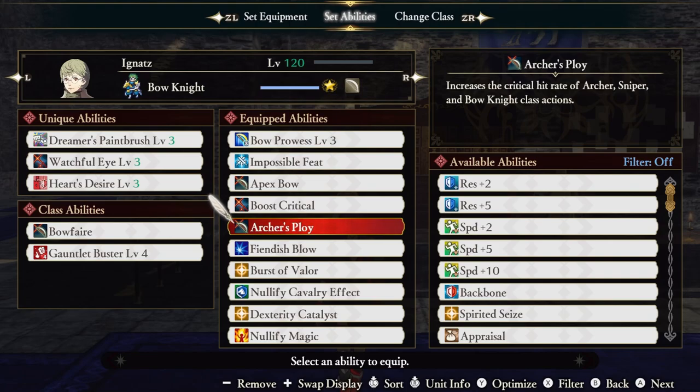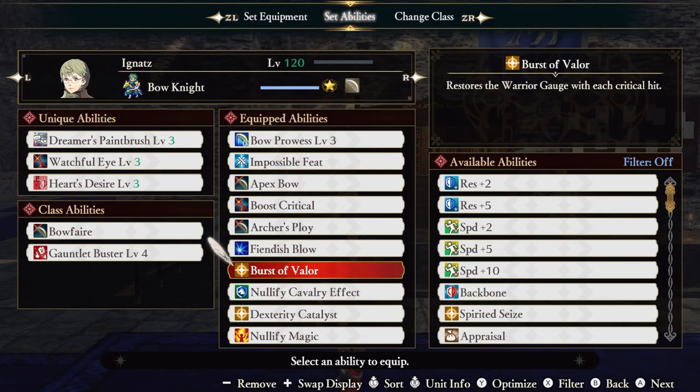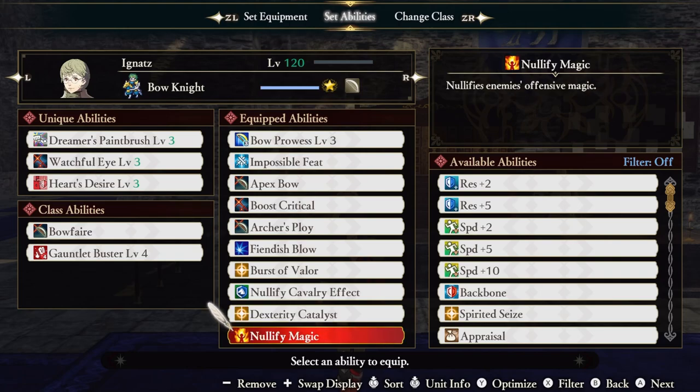Archer's Ploy increases our crit hit rate even further when using class actions. Normally I wouldn't bother with it, but our charged arrow attack not only does serious damage on this build, but also knocks back enemies the same way Precision Volley would. Fiendish Blow increases the effect of all of our elements — a no-brainer for this build since our entire kit is built around causing elements to activate via our paint. Burst of Valor restores the Warrior Gauge with each critical hit, another great reason to stack crit hit chance. Nullify Cavalry effectively gets rid of our cavalry weakness. Dexterity Catalyst increases our Warrior Gauge fill rate proportionate to our dex, which just so happens to be our highest stat. And finally, Nullify Magic, which nullifies enemies' offensive magic.